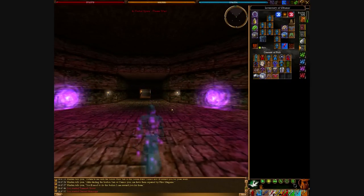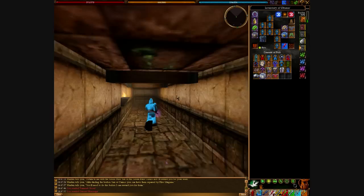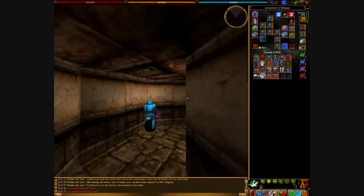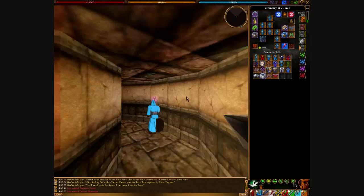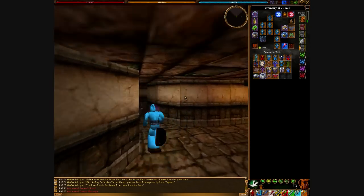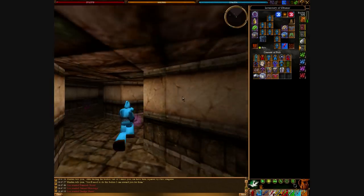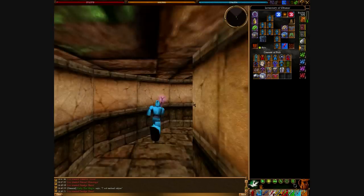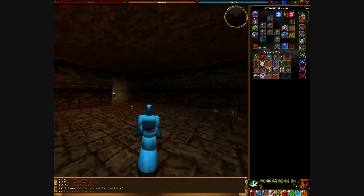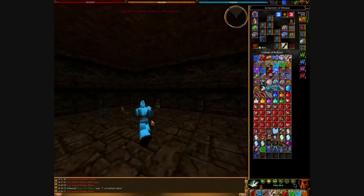Alright, the first key is gonna be right behind you. So we're gonna go back this way — straight, left, left, right. It's basically just one big row. When you get to the fork right here, you can just stay to the left. Either way you're gonna go to that room, but it's just easier to stay all the way left. Alright, here's the room.